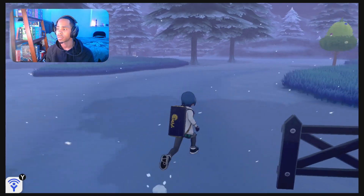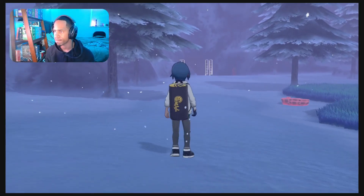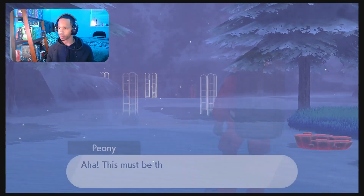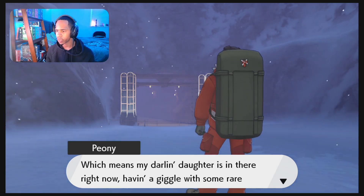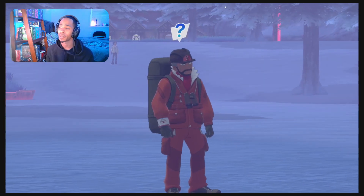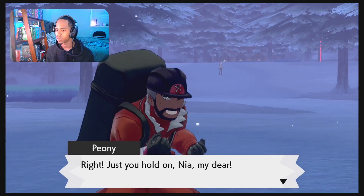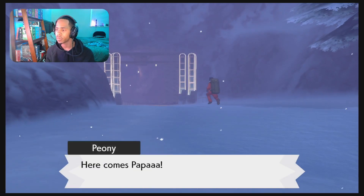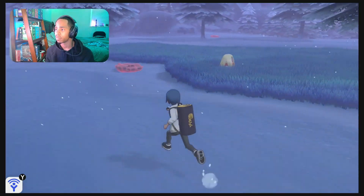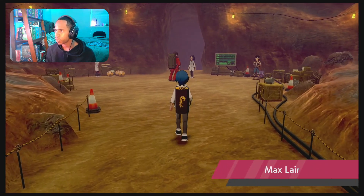Alright, Peony. I'm gonna keep looking around for more story progress. 'Aha, this must be the Max Lair that Nia was talking about. Which means my darling daughter is in there right now, having a giggle with some rare Dynamax Pokemon.' 'Oh, it's you again. Well, kid. Maybe you ought to come as well. Just you hold on, Nia, my dear. Here comes Papa.' This character's already a bubbly one. What's going on down here? So these are the Max Lairs — like a big selling point for the DLC.